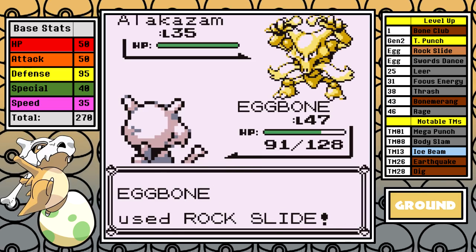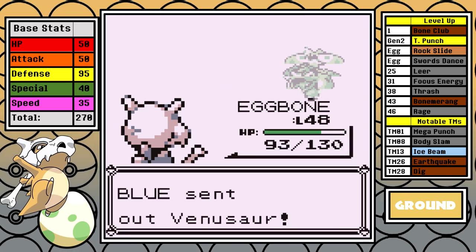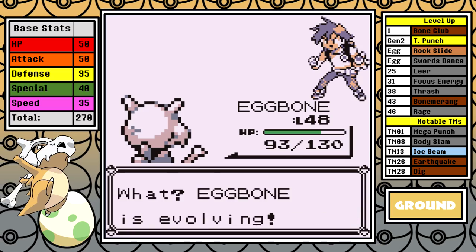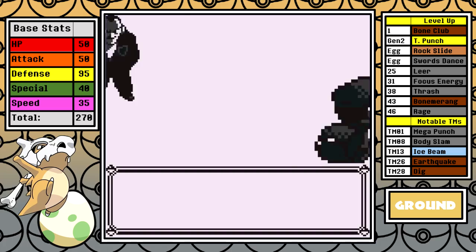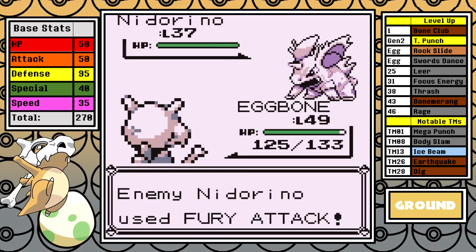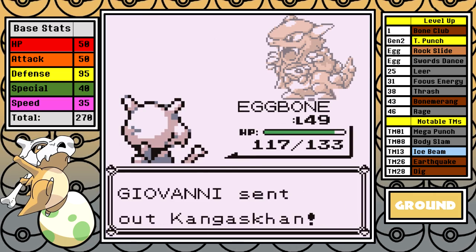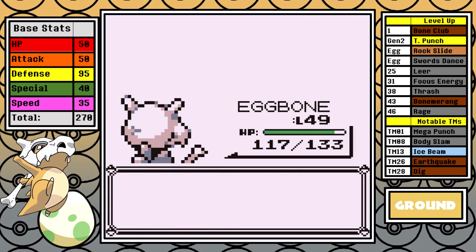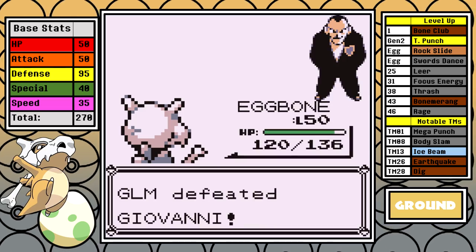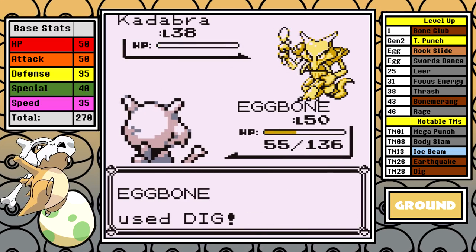I set up Swords Dance on Growlithe to have powerful attacks moving forward and eventually take it out. Surprisingly I don't level up after Growlithe, so I still have the extra badge boost speed — Alakazam is now trivialized, an easy one-shot from Rock Slide. I do level up right after and lose the extra speed, but I still have the attack. I dig underground before any shenanigans and the STAB neutral damage of Dig combined with the Swords Dance boost are enough to one-shot Venusaur. Getting through this very fast and efficient is very important to the overall speed of the run. This victory is a defining moment of Cubone's run, and things are looking very positive.